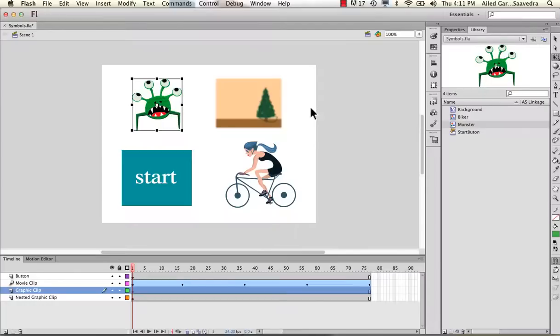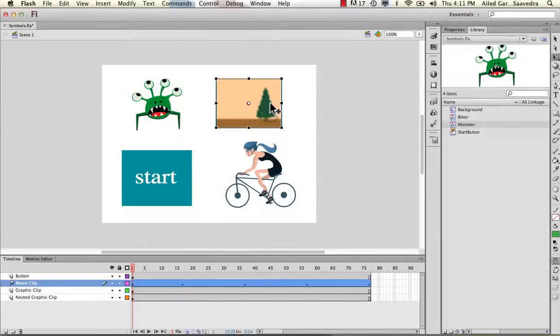The next kind of symbol we're going to learn about is this one here — this is a movie clip, this is the background. The movie clip is actually one of the most powerful ones because you can control it with code, and it allows you to run things like filters — such as the blur filter, the drop filter, that type of thing. So again, just because you create something as one type of symbol doesn't mean you can't modify it and change it either in the library or when you use it as an instance.